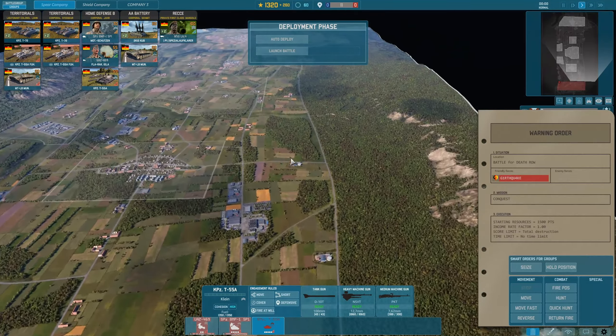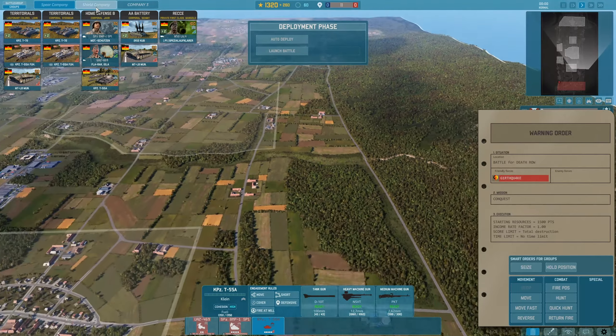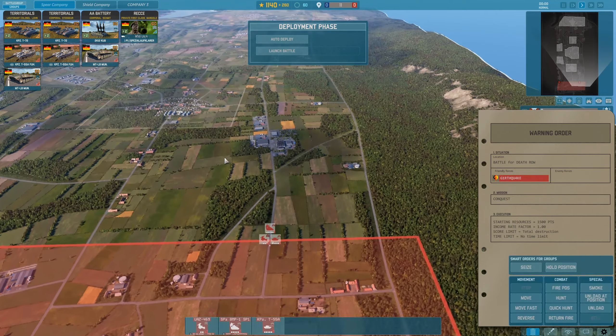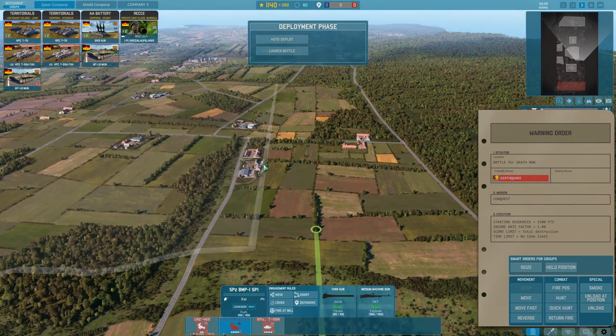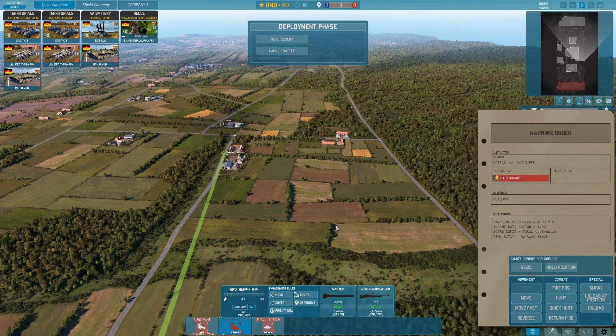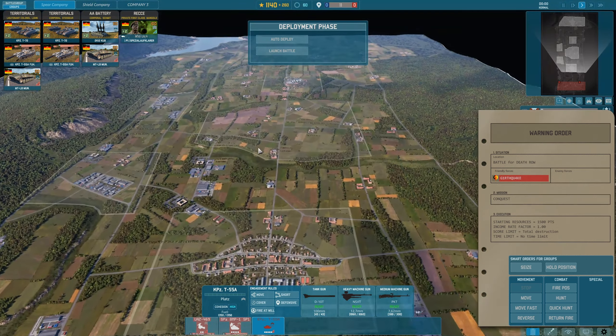On the right side, we want to do something similar. We move the home defense B platoon to the right, spawn it in, get our manpad to unload in this bush, the Machutsen can move up a little bit more, and then we move our tank into a defensive position. Now the left and right are already secure.